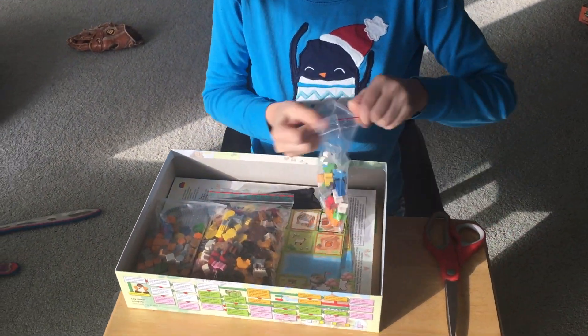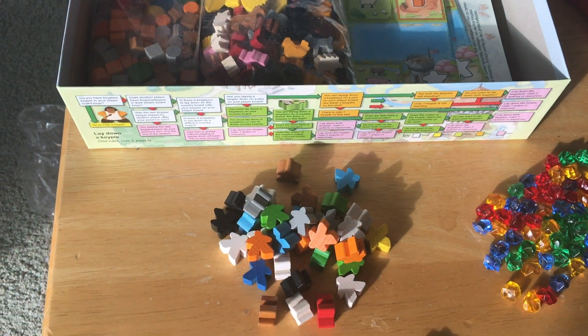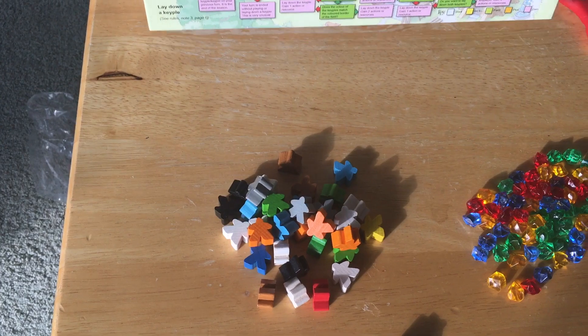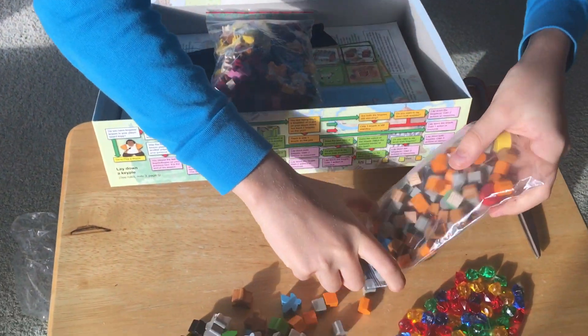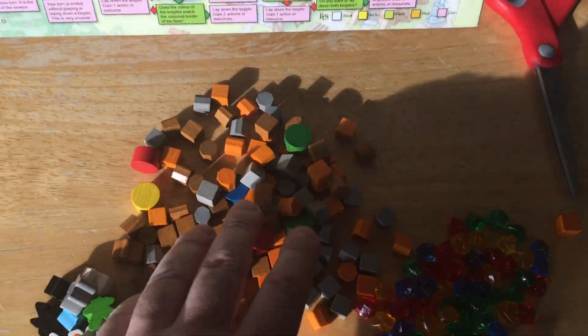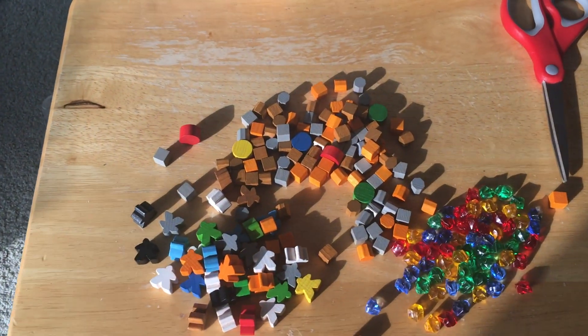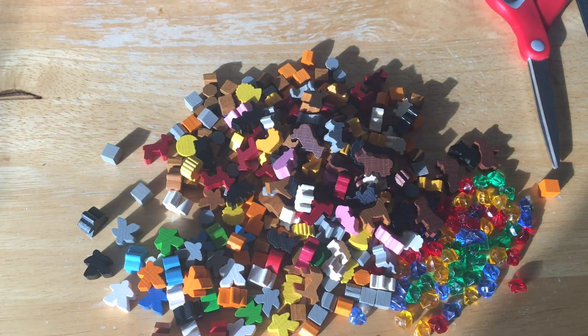Looks like there's stuff that's already in some bags. Meeples — classic, standard meeple figures, lots of colors. And then some sort of icon thing — it is gorgeous. Resources, maybe? Yeah, these are definitely resources. There are lots of pieces.